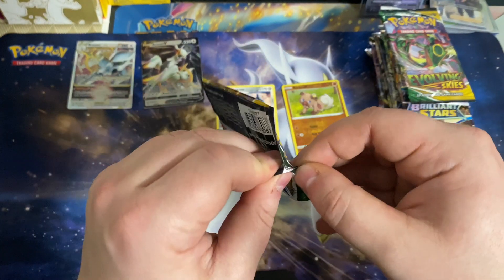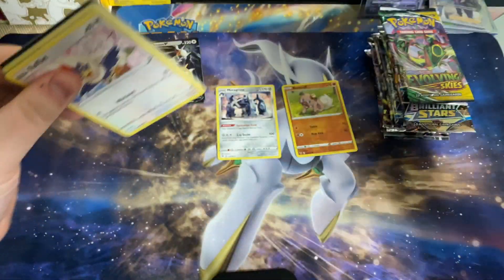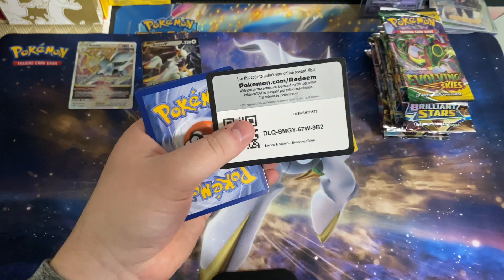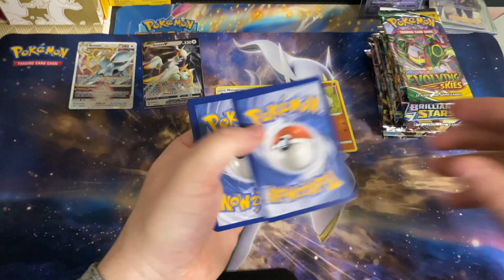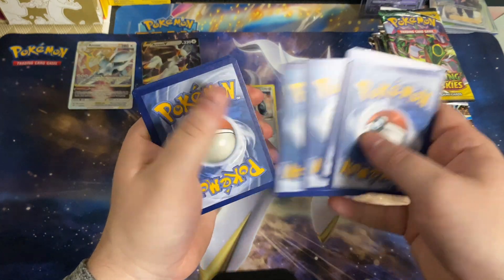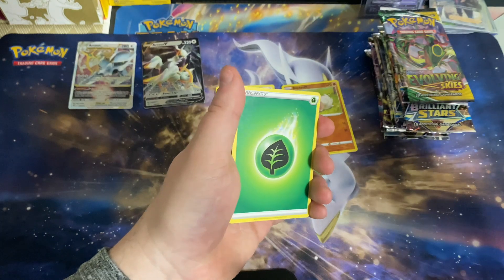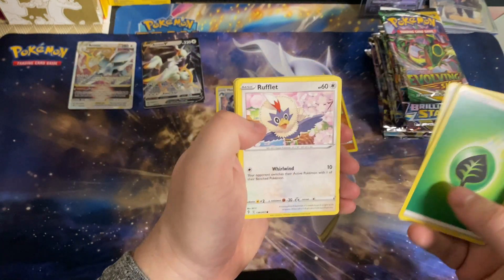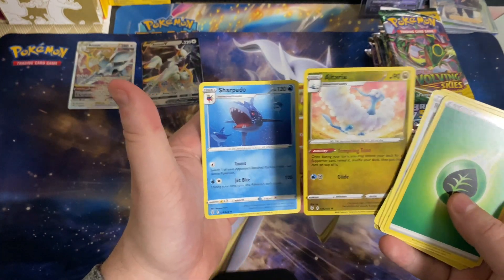With a larger volume of packs as well, this box goes for a little over $100 typically. But with the sales they have — Black Friday you're able to get a gift card with it, which was a huge deal. And just being a member at GameStop you automatically get like $5 off, which is huge. This Altaria is a pretty nice reverse holo to get. I've seen people do some interesting things with that Altaria in their decks.